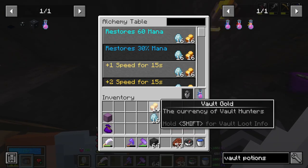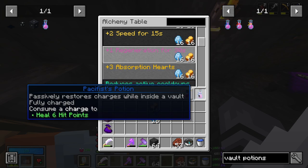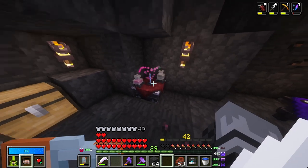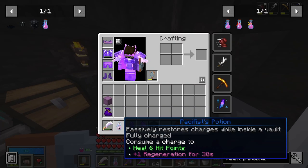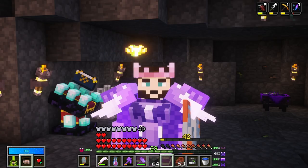I have 16 diamonds and I have 16 vault gold. I think I'm still going to take the regeneration because if I am actually drinking this thing, it's probably because I'm in a real pickle, and getting the regeneration could potentially save my life. And there we go, just like that. Boom — plus one regeneration for 30 seconds and heals six hit points. I think that is a pretty good investment.